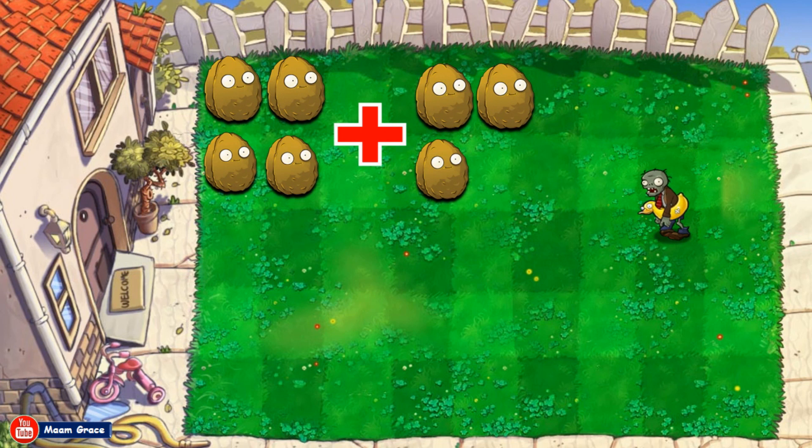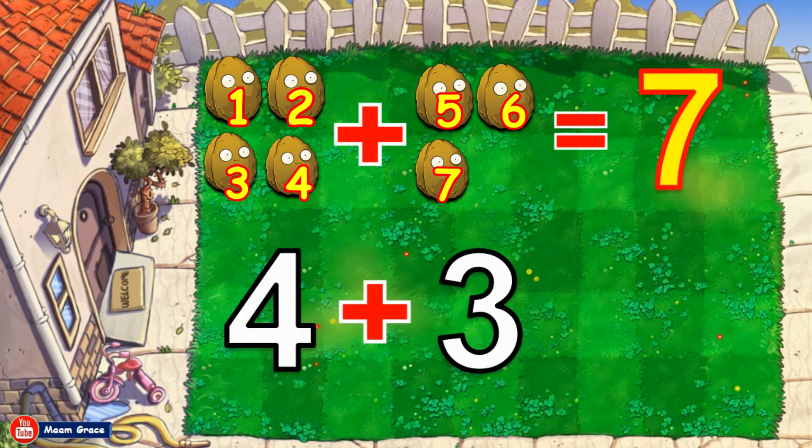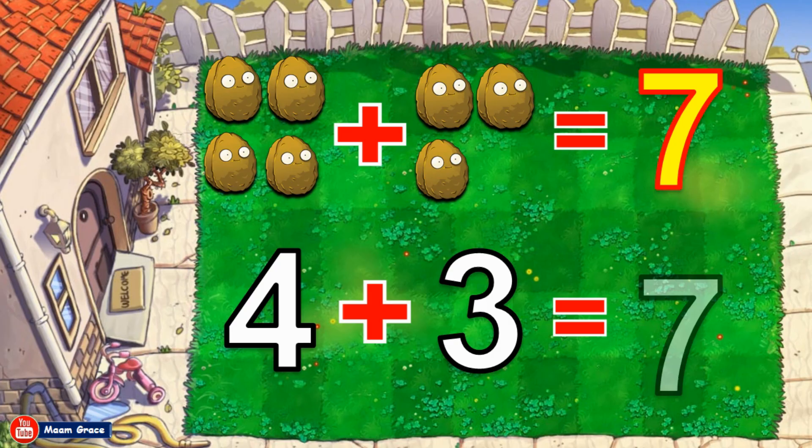Four walnuts plus three walnuts is equal to how many? Let us count all together. Oh no, a zombie is approaching! One, two, three, four, five, six, seven. Good job! The answer is seven. Four walnuts plus three walnuts is equal to seven. Four plus three is equal to seven. Good job!